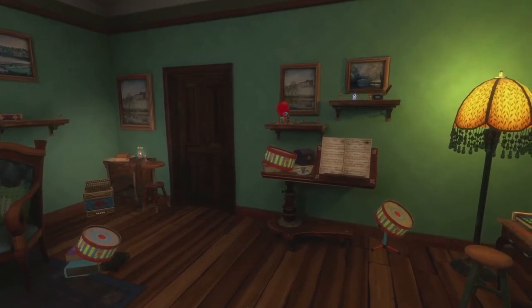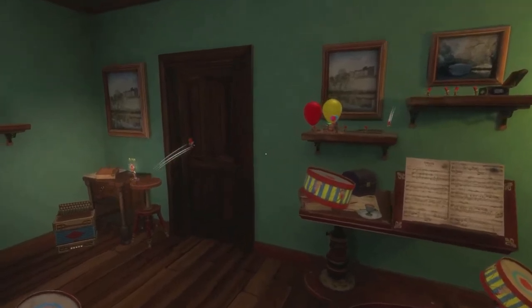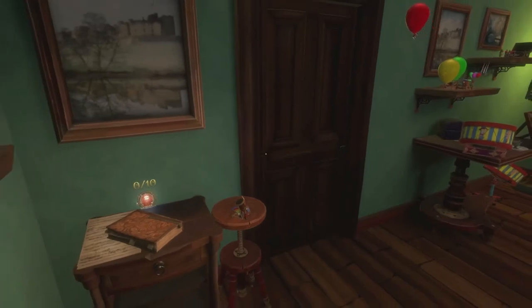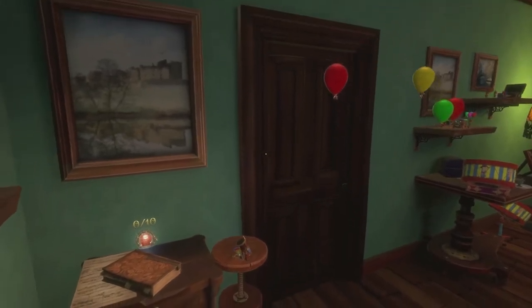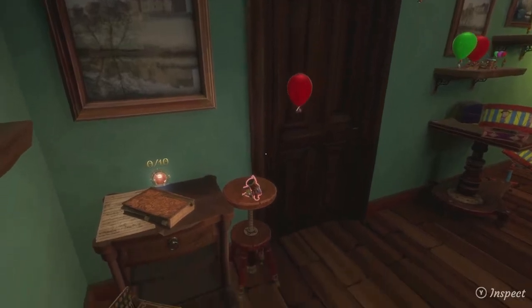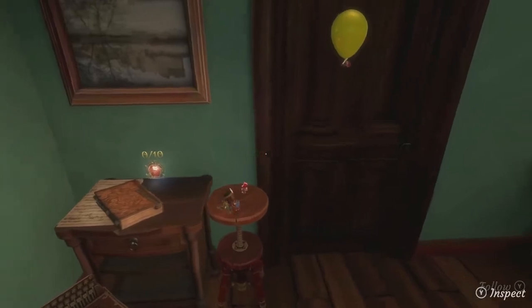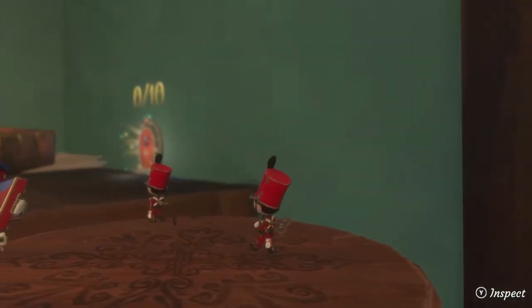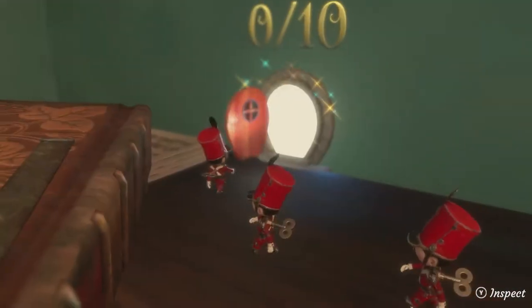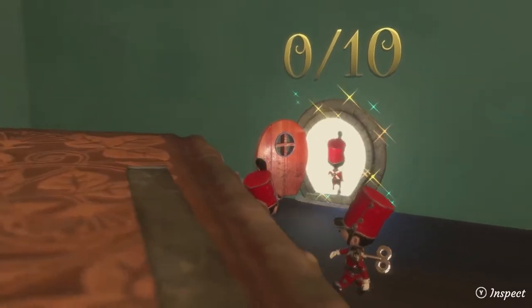Activating the final music instrument in the room now raises the music stand high enough that our soldier friends can get across safely and to the level's exit door. We'll have plenty more on Tin Hearts very soon.